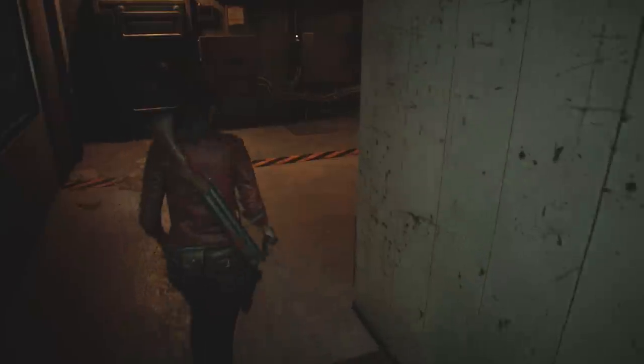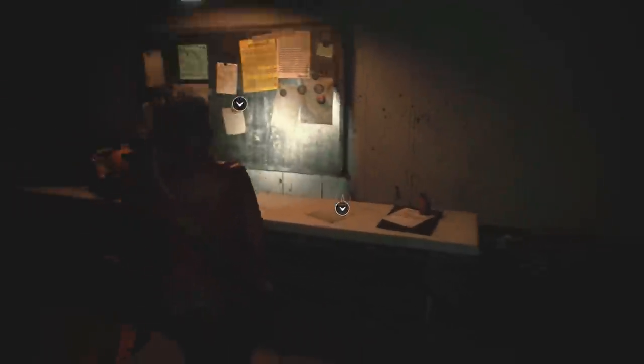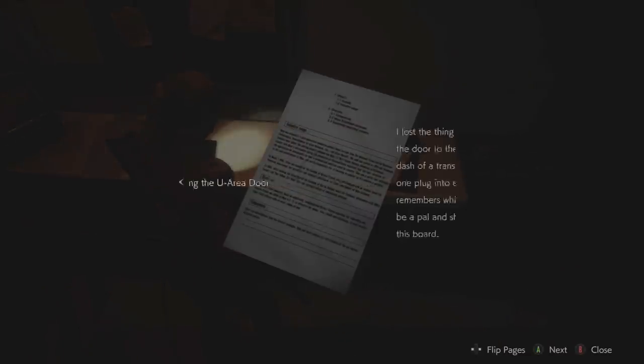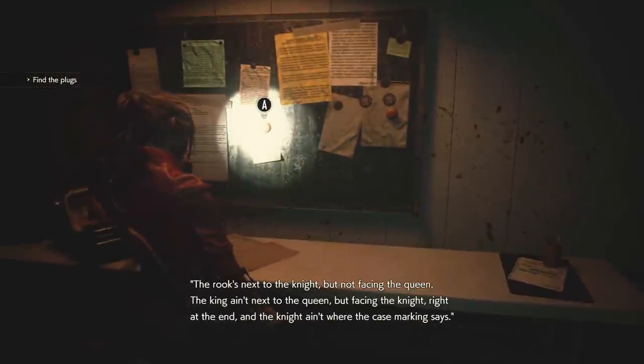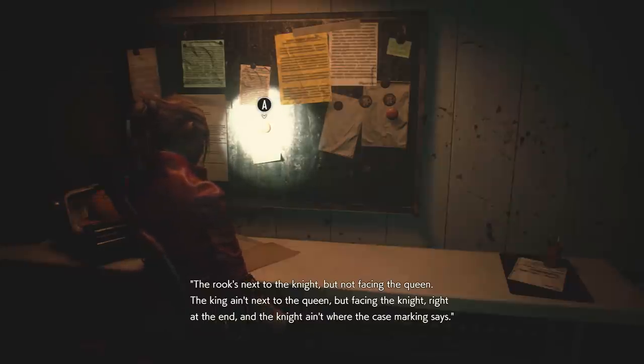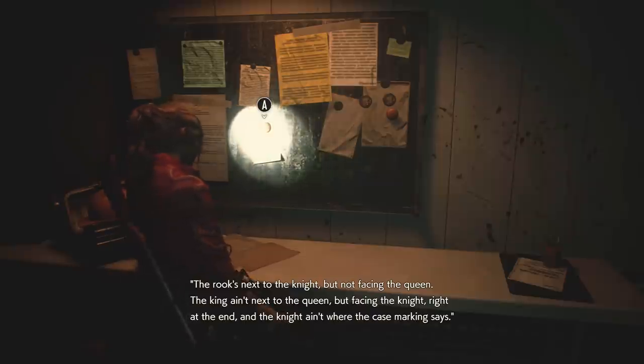Let me look in here really quick. We got the two pieces obviously. Oh, so we have three this time — we only need... oh, that's good actually. I bet the puzzle's different too — unlocking the you-area door. Alright, the rook's next to the knight but not facing the queen. The king ain't next to the queen but facing — why is the text all different? It must have been written by a different person. Alright, but facing the knight right at the end.